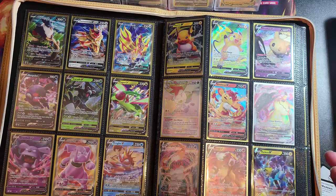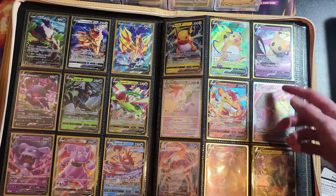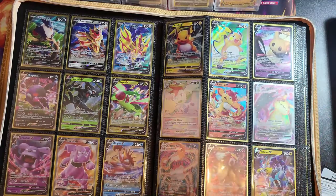On to this page with various full arts. I've got the Honchkrow V alt art, which is the only alt art I've managed to pull from Brilliant Stars. Also Entei and Raikou, the rainbow Shaming V Star, Mimikyu, and the two Raichus. Still haven't pulled the Pikachu though.